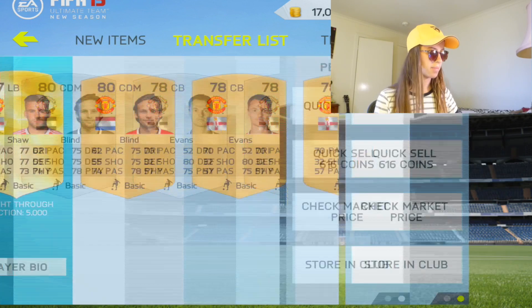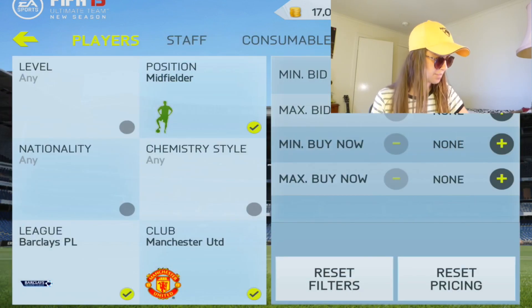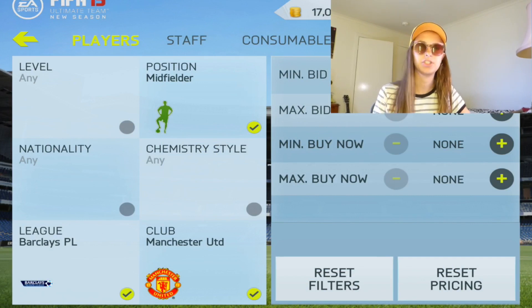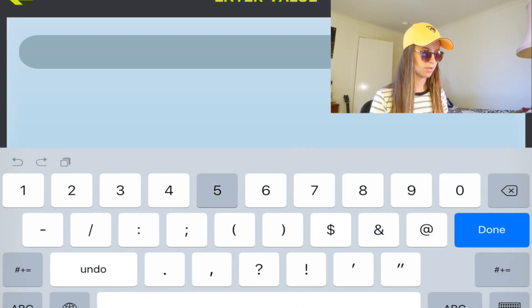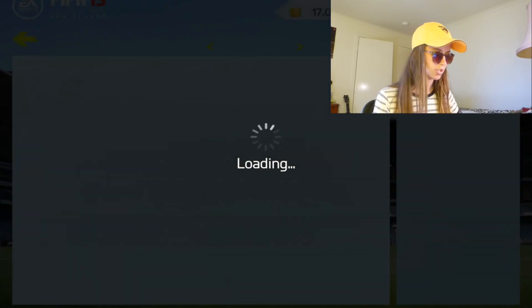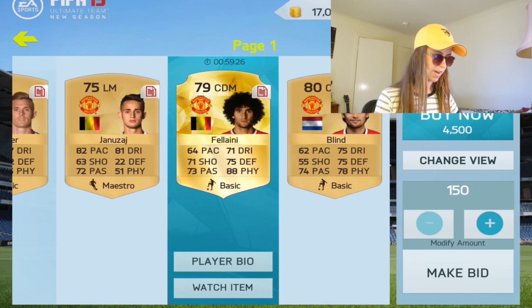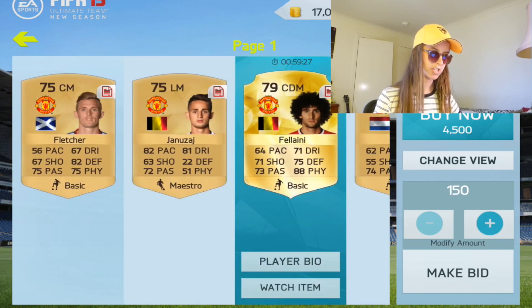Now I'm going to show you how I picked these up. These are basically the filters I had: midfielder, Barclays Premier League, and Manchester United. I did midfielders because if you do 'any position,' all these goalkeepers will pop up for like 3k and it doesn't really work. So you do midfielders and you go max of about 6k — the price might have changed, so we're going max of about 5k right here. The prices, you know, they change around a bit.